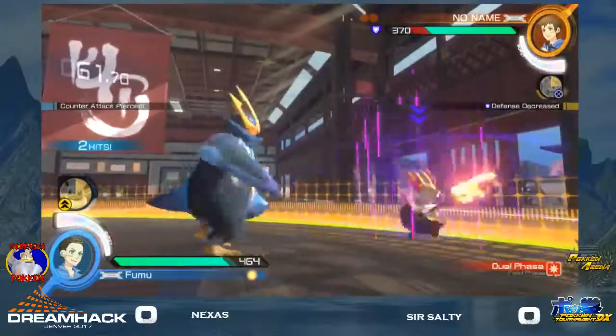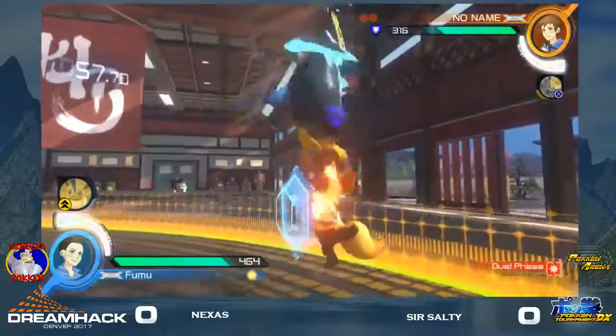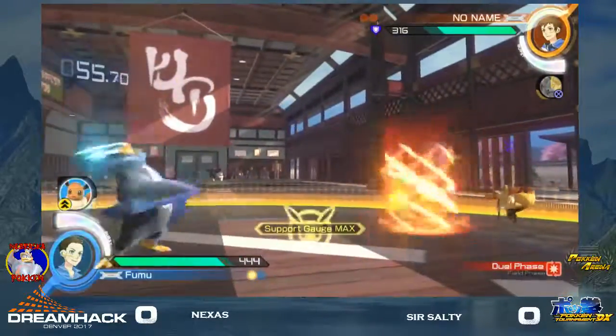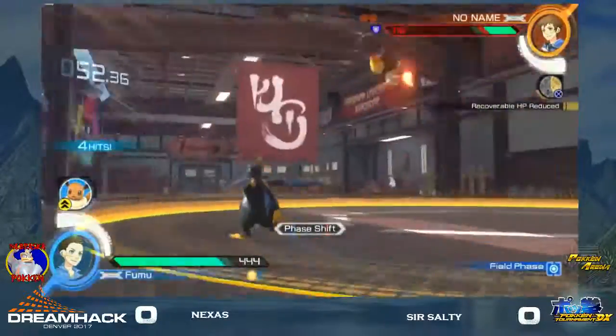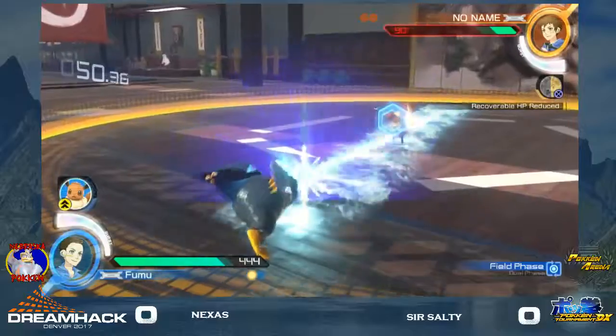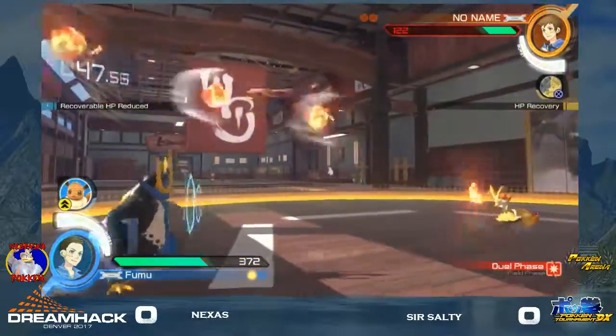Getting the counter-pierced. Look at this movement from Nexus — he's dancing around. Yeah, very effective move by Nexus. I think his ability when he gets his ice down, that really, really helped out against these projectiles.